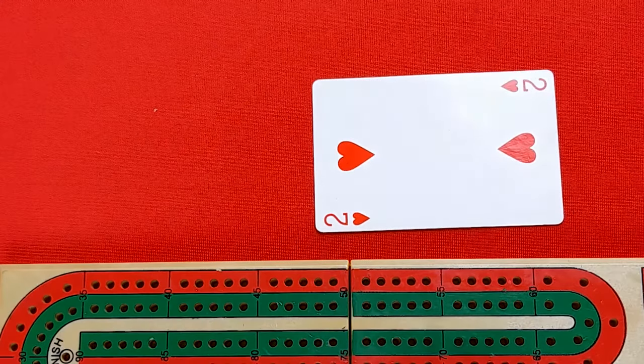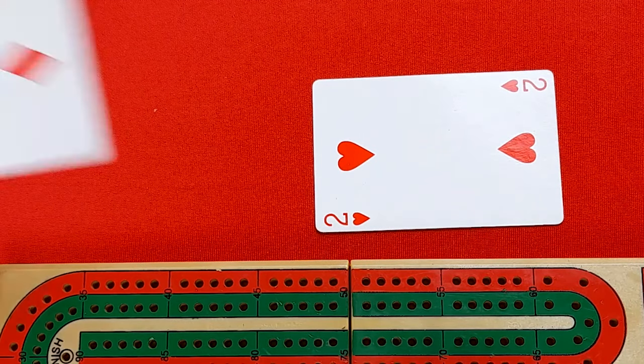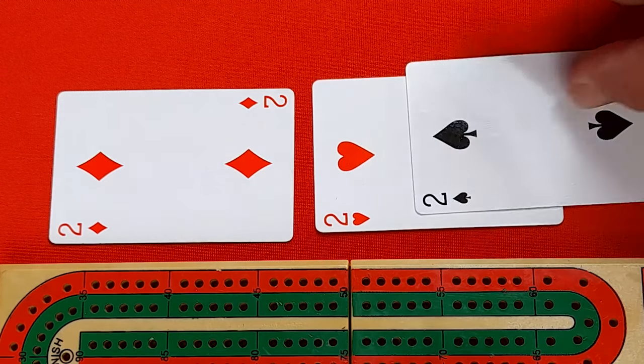Before moving to the Show, there are other ways to score during the Play. If a player follows with the same type of card, they score two points for the pair. For example, if my opponent leads a two and I also play a two, I say 'four for two' — the count is four and I score two for the pair. If my opponent plays another two, they say 'six for six' — the count is six and three pairs of twos means each pair is worth two points, totaling six.